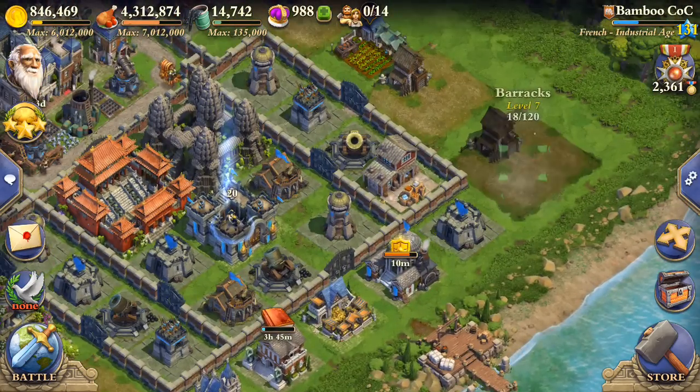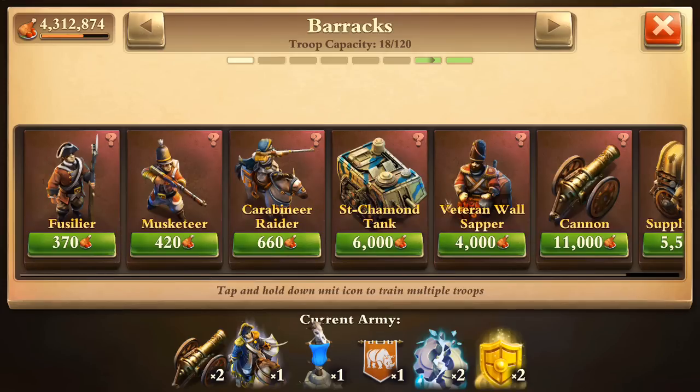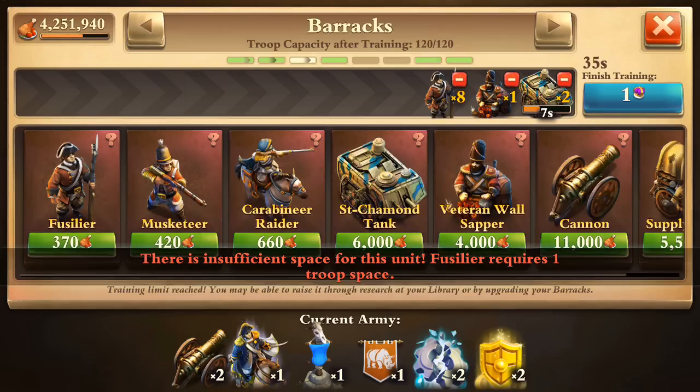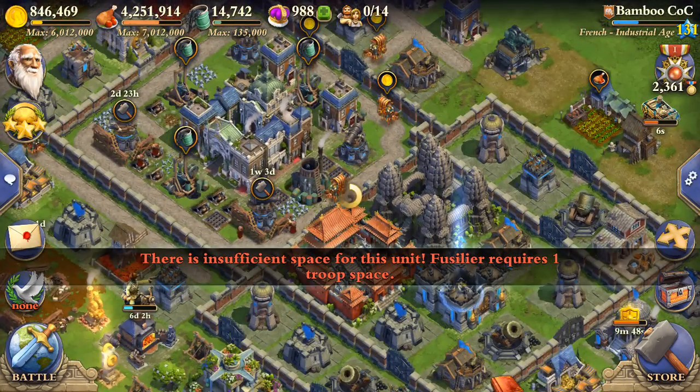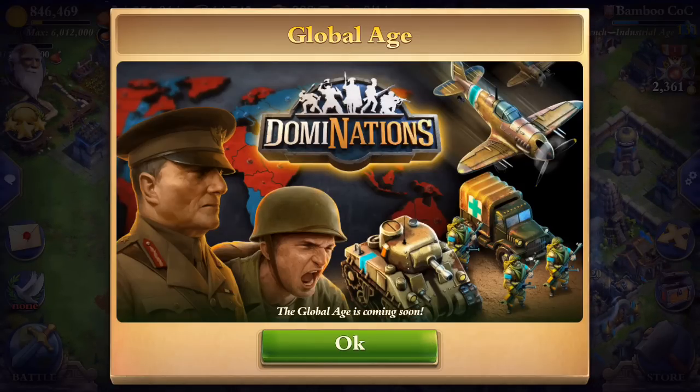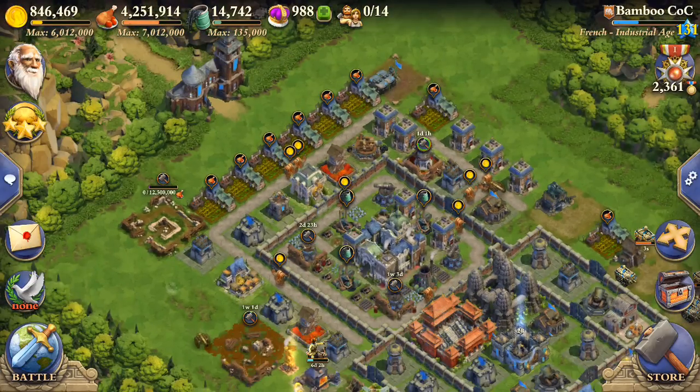I'm going to get our new army trained up. I don't really use the factory troops right now since I'm trying to save oil. On the town center, Global Age is next, and here's the picture. It's got a cool looking little tank, another plane, some generals. The Global Age is coming soon.